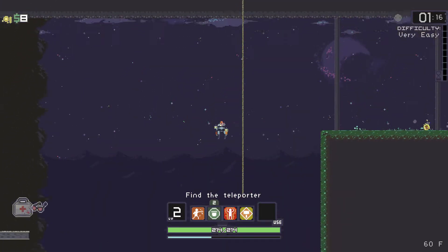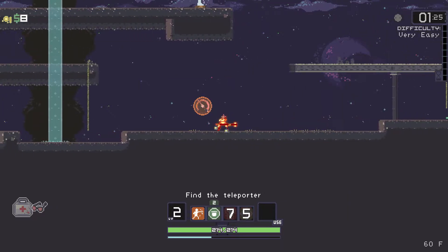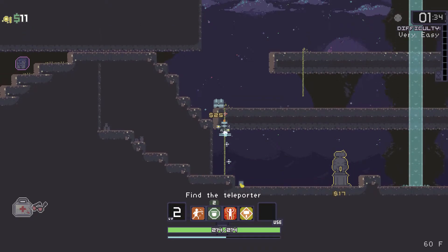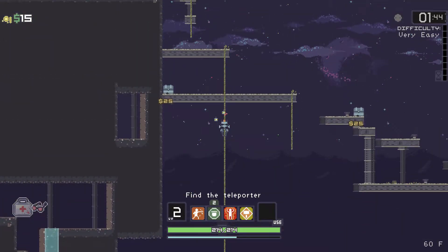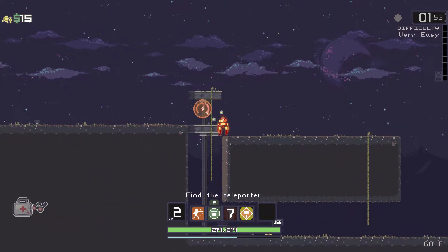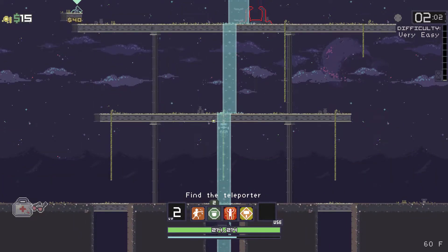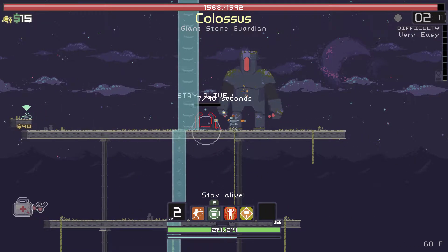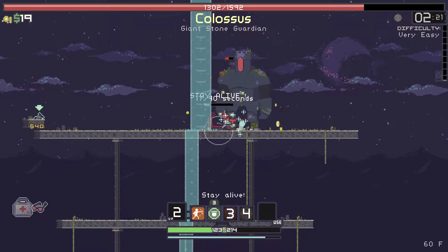Let's see where the teleporter is before we can really do anything. There wasn't enough up there. We haven't got an area to the left, so it must be up here then, I'd imagine. Two chests there — if we happen to have some extra gold or need to go back this way. I'm a bit worried about the fact that there's no enemies around here for me to kill and get robots. They did spawn soon enough though, so I guess I can't complain.